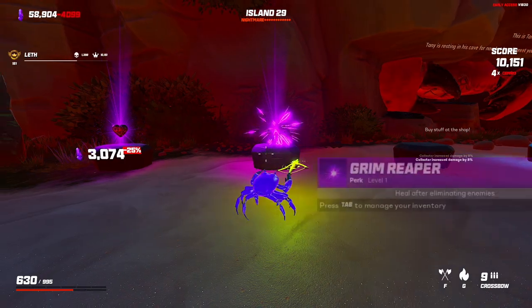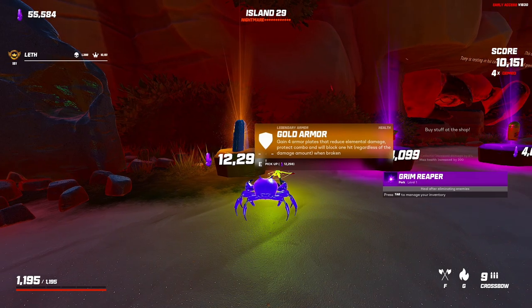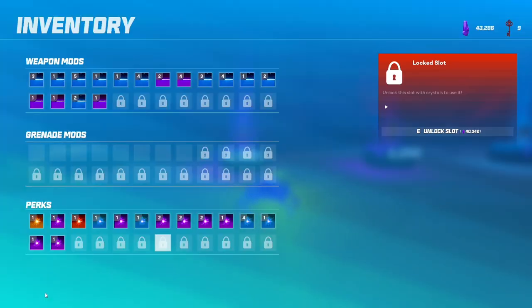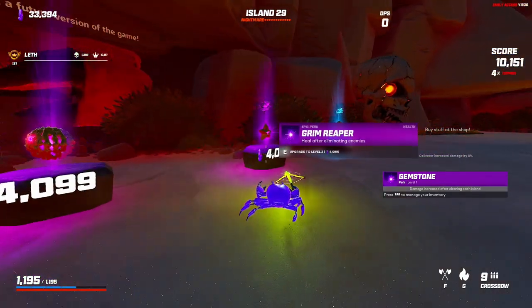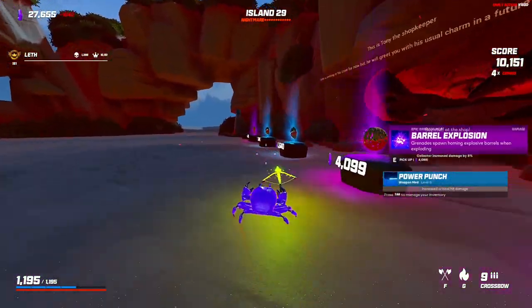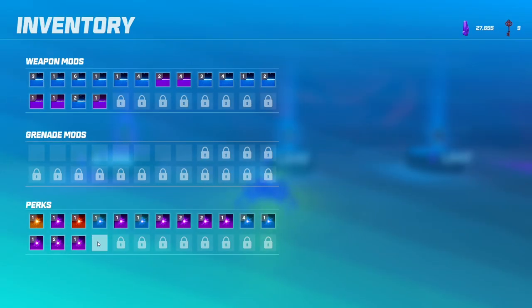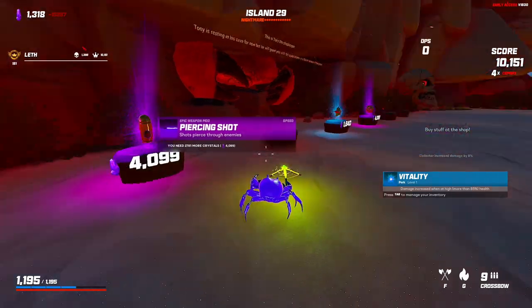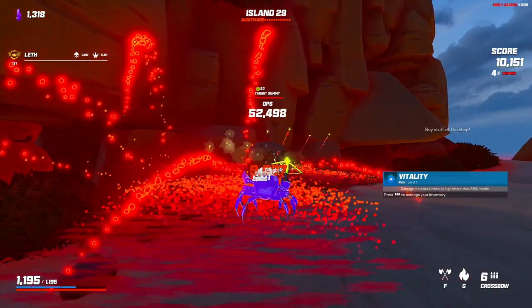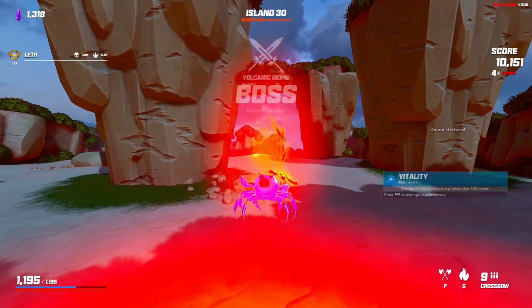I want to take grim reaper too. I'm actually going to buy this, and also gemstone. Power punch again. How much does this cost — nine thousand? Piercing shot — I can't even buy it, I just bought a slot for no reason. Tough. Let's go for it — four armor plates.